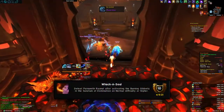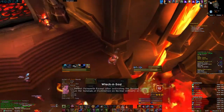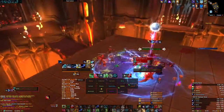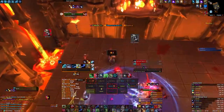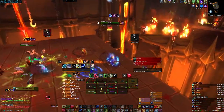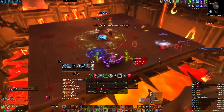The sixth achievement, 'Whack a Soul,' requires you to pull a lever on the left just before Painsmith Razznal here. Throughout the encounter, mobs spawn called Burning Gibbets. They must not get their Terrified Shriek cast off, so kick and/or nuke them down. They spawn in sets of two around the platform. With moderate gear, this achievement becomes really easy.